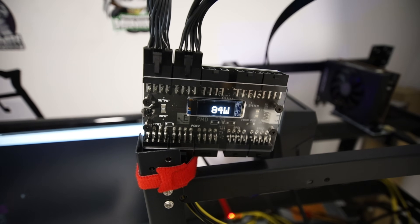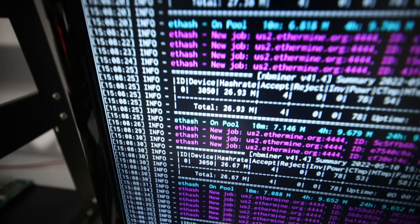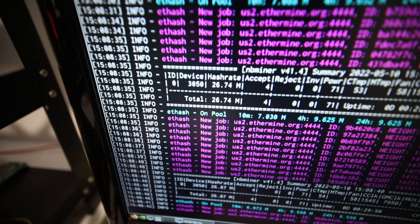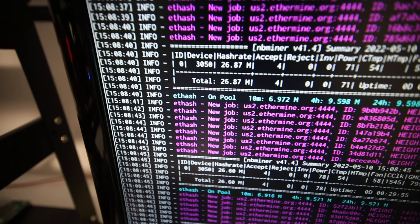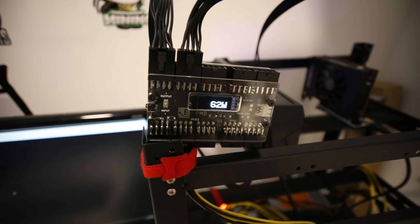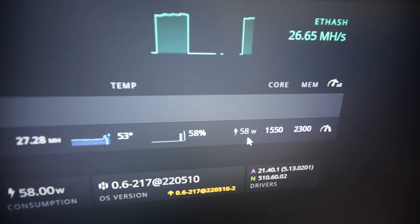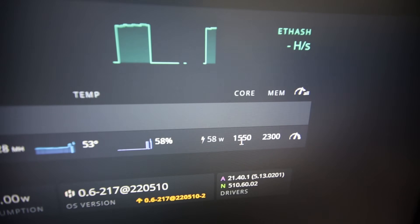So you guys saw the results for the 3050 and 3080 12GB card. It's not at 100% yet. I'm going to assume that NB Miner — or maybe T-Rex Miner or G Miner — will eventually come out with the 100% unlock for these cards. I would say it's not really stable yet. My 3050 has been going all over the place; I did have a few crashes. I've been testing different core clock settings in Hive OS, and you can see the instability there. In the software it shows 58 watts, but at the PMD it's more like 80 to 90 watts. I'm using 1550 absolute core clock and 2300 memory.